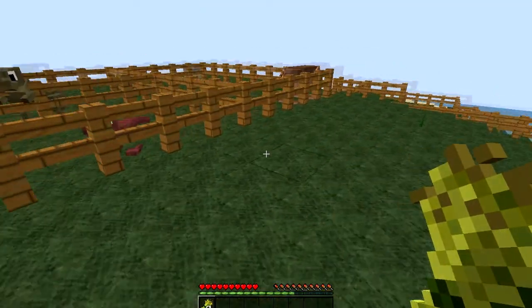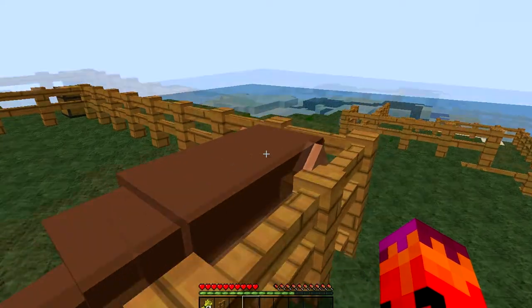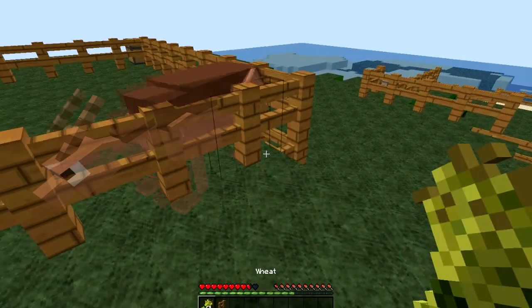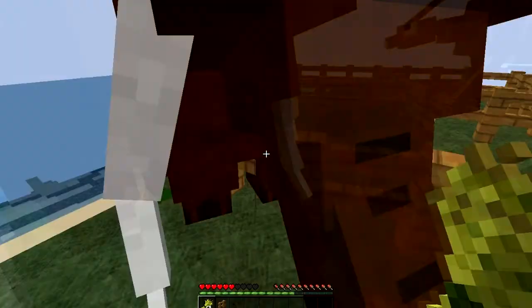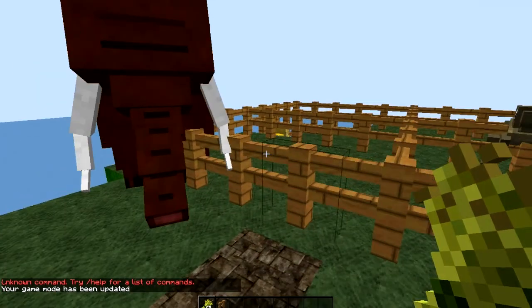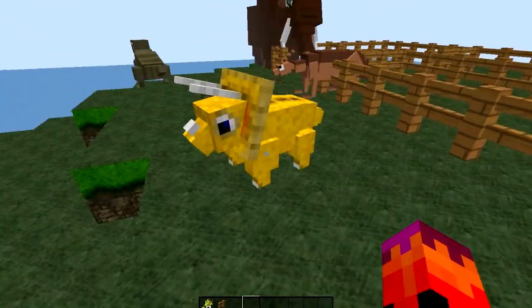I'm going to release these guys into each other — I want to see if my Parasaurolophus will eat the Triceratops for hurting me. Come on, eat him! Okay I'm going to put myself in game mode and release all the dinosaurs to watch a massive rampage. Oh, I've got wheat — how come the T-Rex is following the wheat? Oh, he's not — he follows beef.